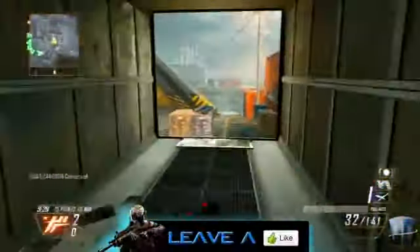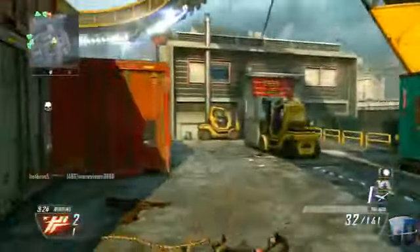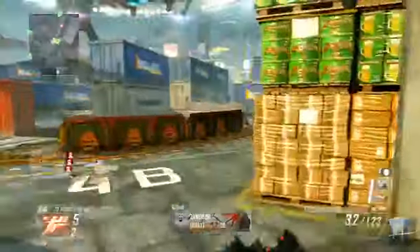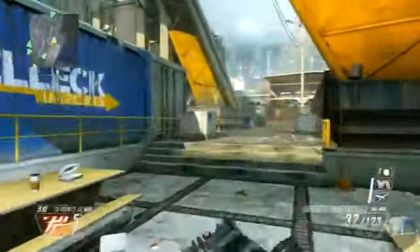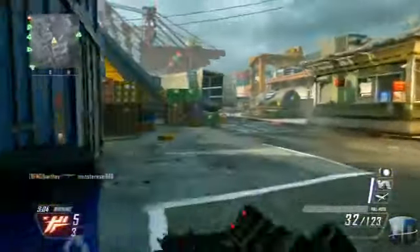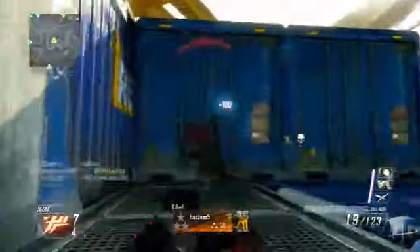The gun I'm using in this gameplay is the Scorpion EVO submachine gun. I really like it — a lot of people don't, but I do. I'm using the wild card that lets you have three attachments: the suppressor, the grip, and the fast mags. The suppressor keeps me off the radar, which goes hand in hand with the ghost perk. The grip reduces the recoil and kick — there's a ton of both on this gun — and the fast mag helps me reload faster, which really helps in a lot of different situations.